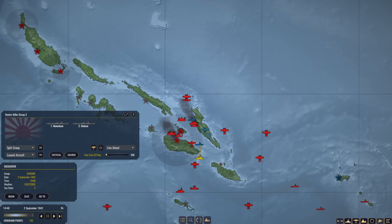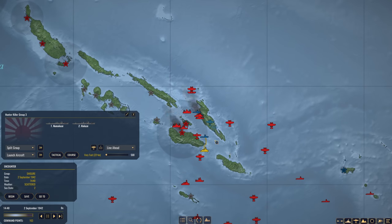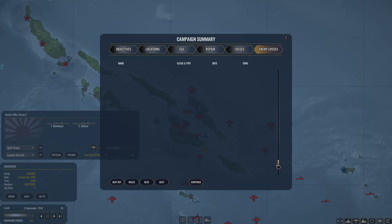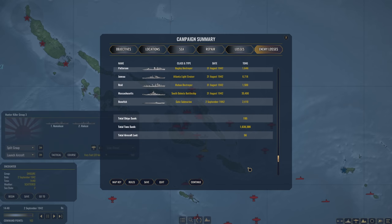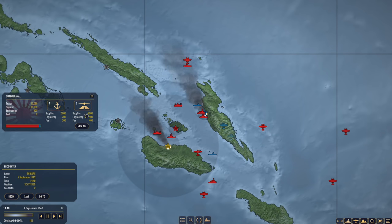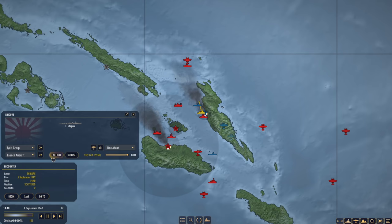We also sent Vals to strike another submarine, and Hunter Killer Group 3 will move up to sink that guy if the Vals fail. One thing I did want to discuss: the recent patch pushed to the beta build has a new win condition - if you sink 100 ships, you win the scenario. Considering our enemy losses, we have pretty much doubled that. I expect once that patch is pushed out, this campaign will end, and frankly I am okay with that. It is pretty obvious we have won at this point.